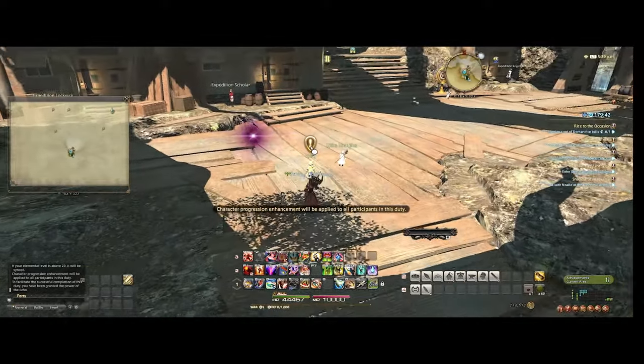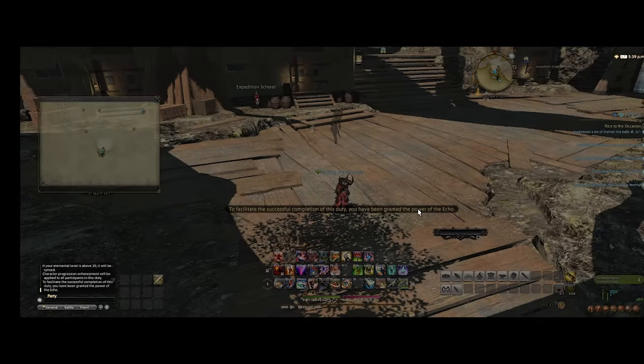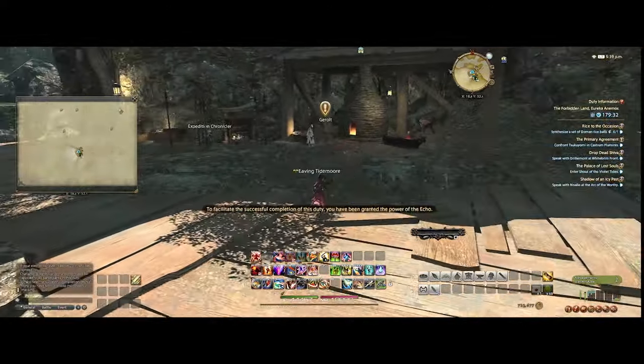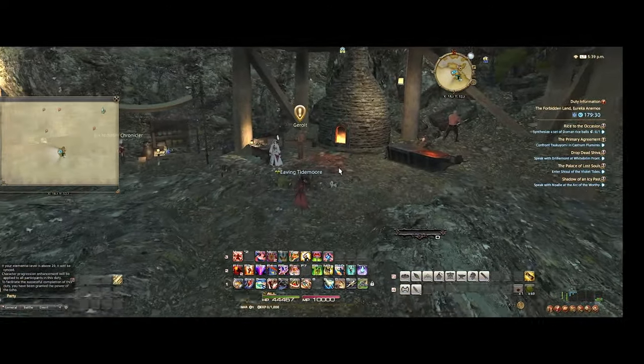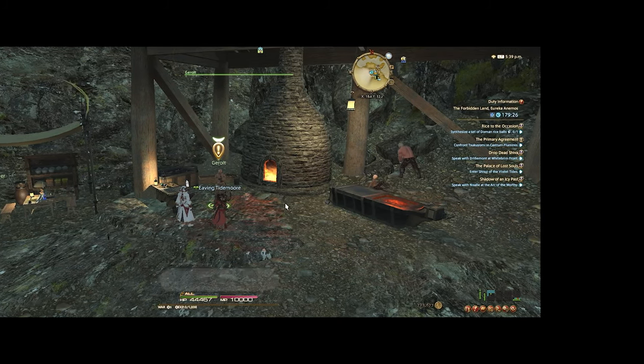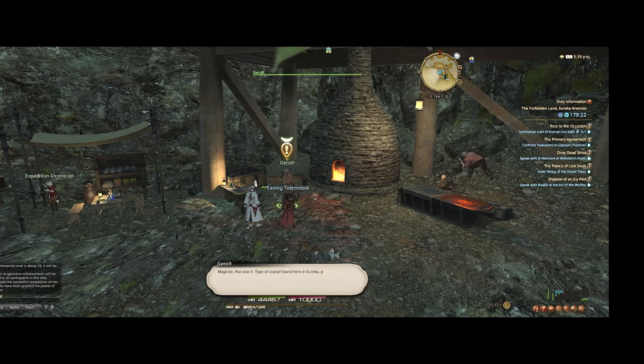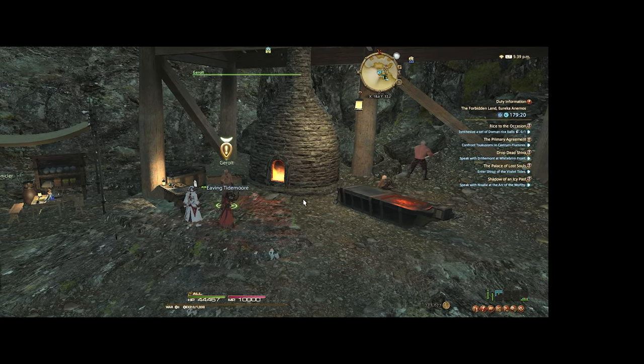When you get to Eureka, you'll want to talk to Kryle, which unlocks the storyline for Eureka. Then you need to talk to Geralt, who will unlock your Relic weapon. I'm not going to be doing the Relic weapon on this account since I've already done it on my main.